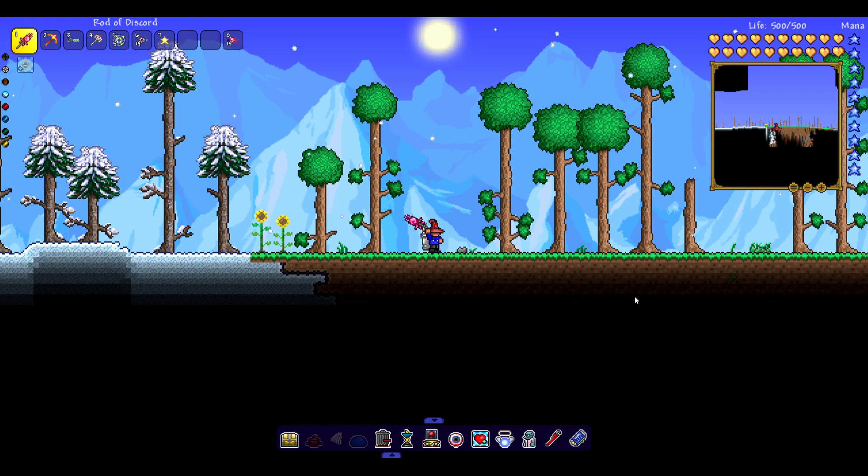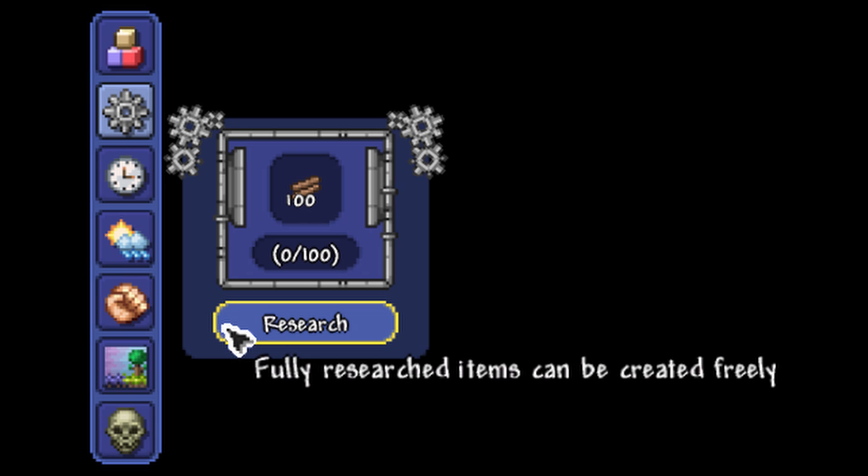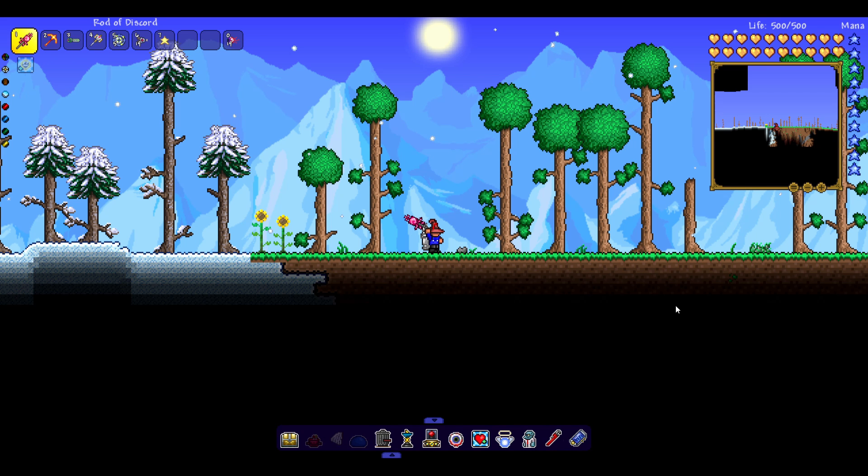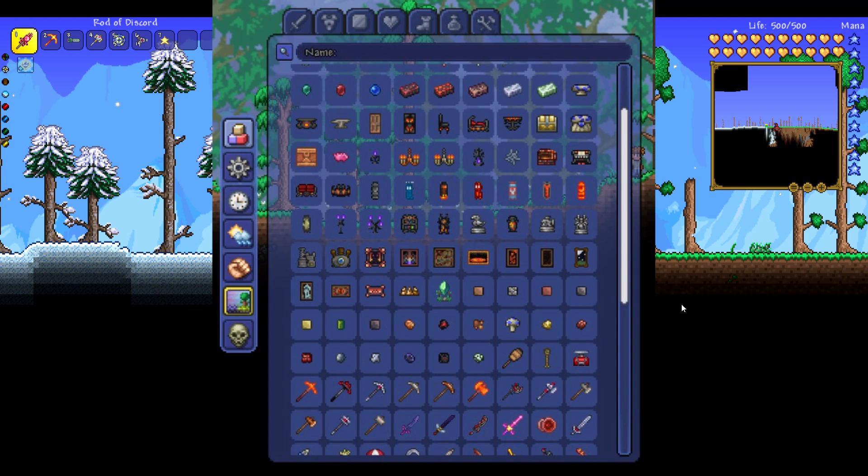Then you click on Benny the construction bunny and there's the research and duplicate tool. You put your items in and research them, and once you have enough items researched you have an infinite amount of that item. You can open the duplication menu and pull those items out. Once you get all 5,000 items, you can search with a search bar and organize by categories.